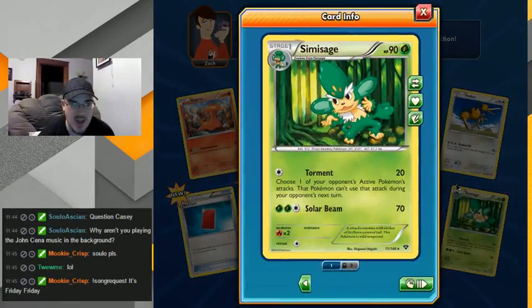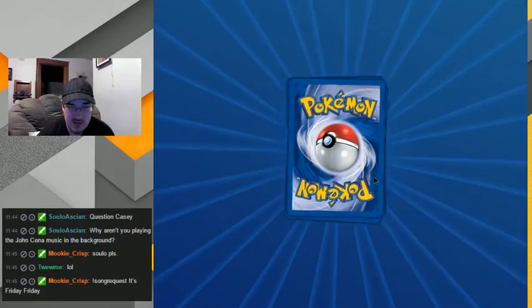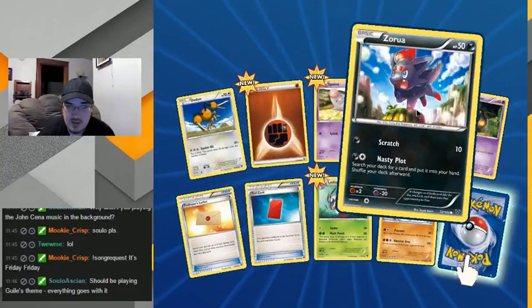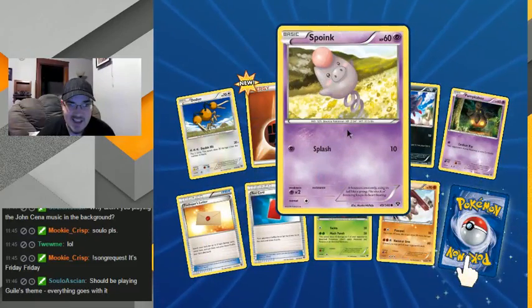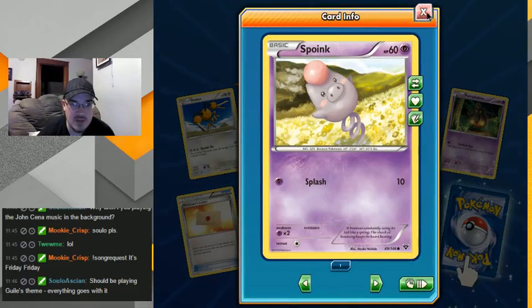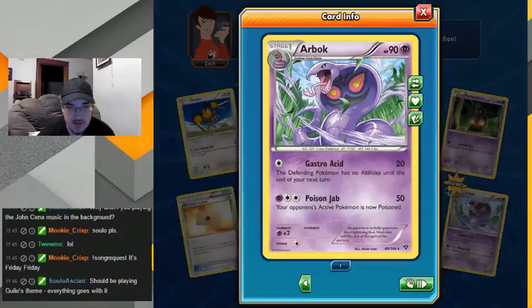Simisage — I hate these Pokemon, I don't know why I hate these Pokemon so much, the elemental monkeys. That Torment one is kind of good but I just hate those three Pokemon sets. Spoink — I like Spoink. I don't like what he evolves into that much but Spoink is awesome. Arbok — the thin Pokemon has no abilities, not bad and poison. I don't know if I'd use it but I kinda like the art, even though the top of his mouth is like super thin.